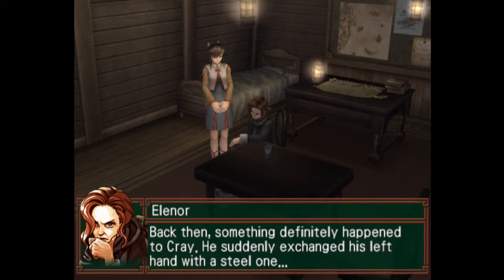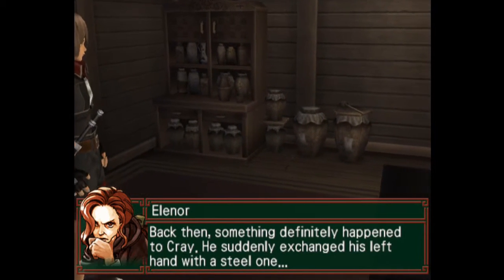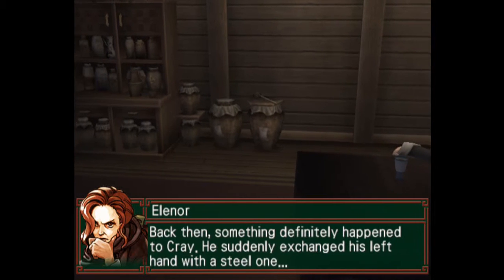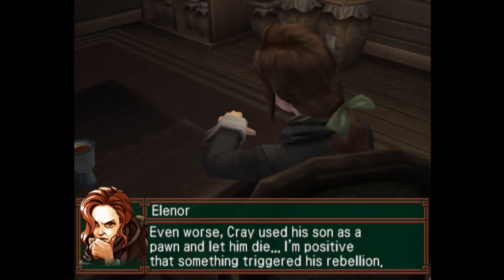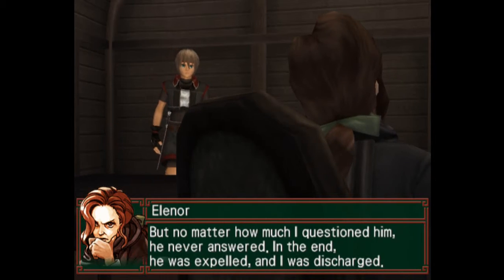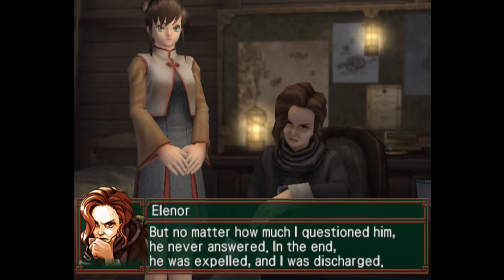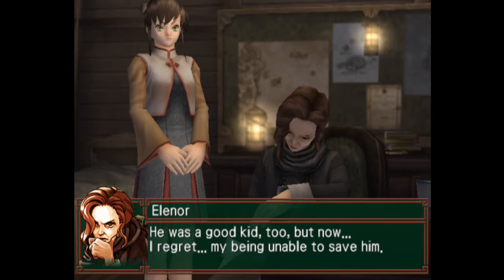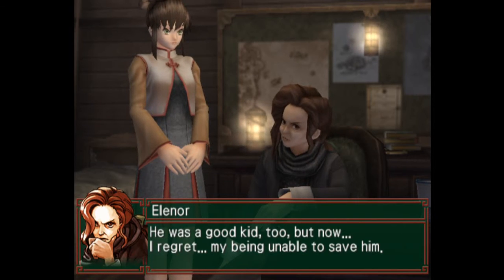I had no idea. Back then, something definitely happened to Cray — he suddenly exchanged his left hand with a steel one. Even worse, Cray used his own son as a pawn and let him die. I'm positive that something triggered his rebellion, but no matter how much I questioned him, he never answered. In the end, he was expelled and I was discharged. He was a good kid too. Now I regret being unable to save him.